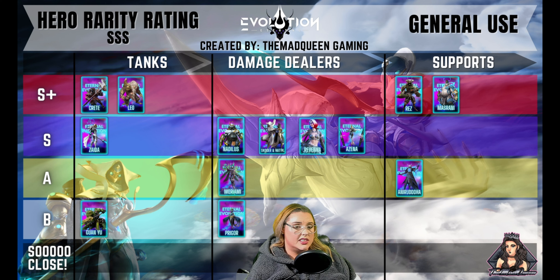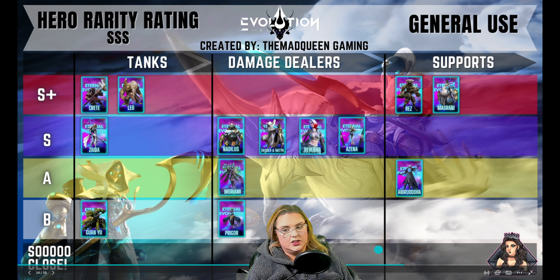Next is Azina — I also put her in the S tier. Azina has a lot of potential and I wish more people would talk about her. She is super easy to build, which is one of the reasons I place her so high. She has some really crazy potential as far as her overall damage output and she's very usable in a lot of places within the game.